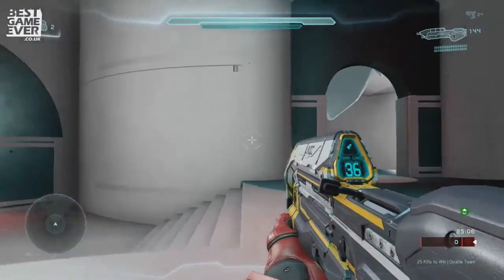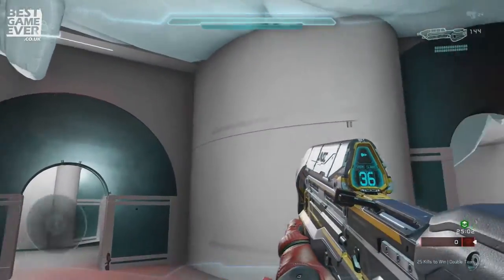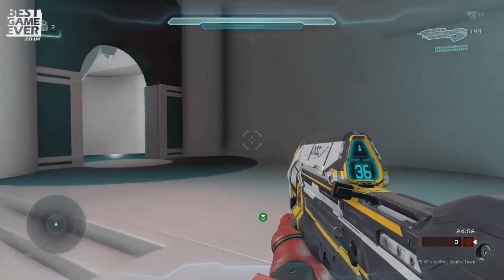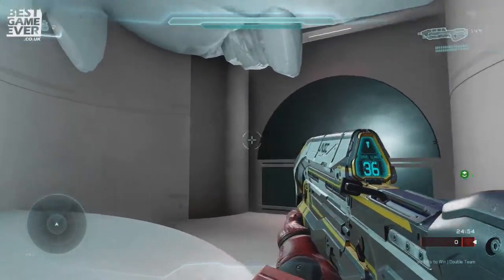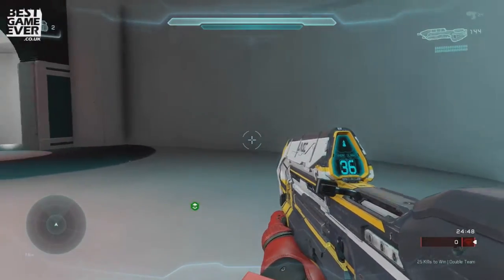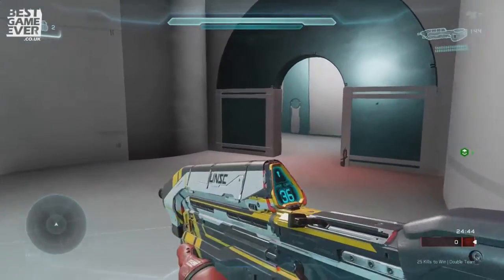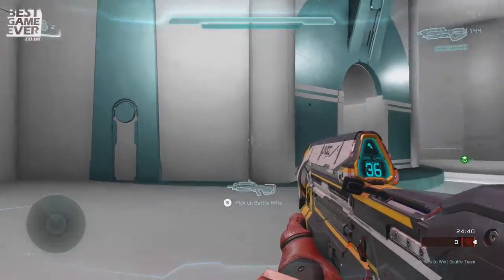Starting off here, this is Red Spawn. Initially when I put the map together, I had these archways and columns and everything - they were coloured red. But it felt like it was just too garish and just looked wrong. So I've just given little subtle hints of it being red based, just with little lights here and there. I felt it just performed better and it fit with the aesthetic of the map.